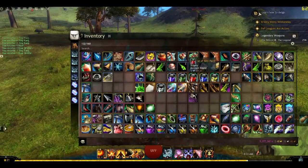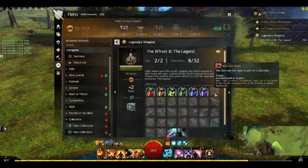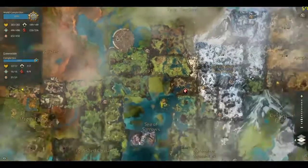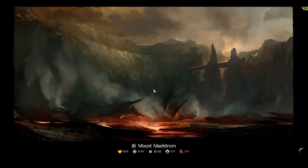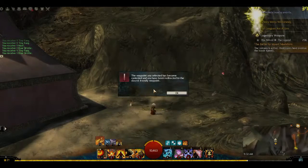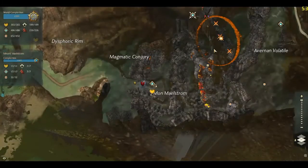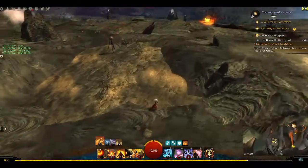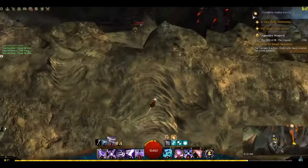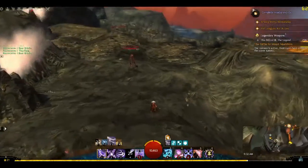We have six paints and six canvases — that's exactly the amount we need. Now we have to take a canvas, paint brush, and a jar of red paint to the scenic vantage point at the bottom of Mount Maelstrom, which is in the middle of an active volcano. Hopefully the Mega Destroyer event is not up. It is — okay, great. The volcano is active and destroyers have overrun the lower tunnels. This area can be quite confusing, so part of me is tempted to come back once the event is over.